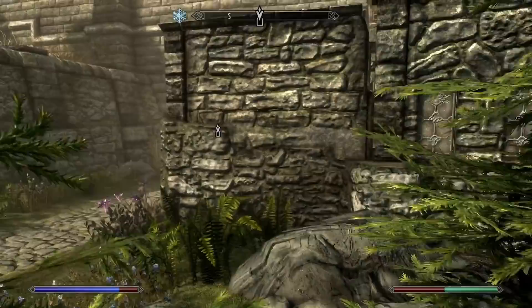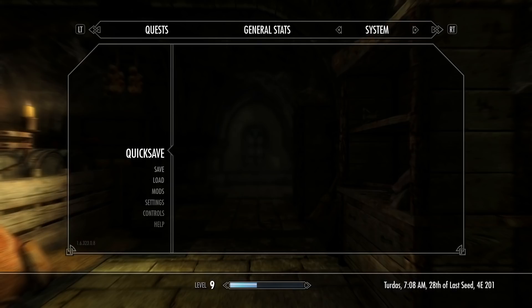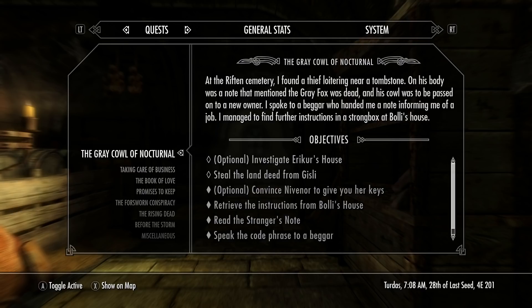Okay here we go — we've got Eriker's house. It's an optional objective to search his house, but we want to squeeze out every little bit of intrigue out of this new stuff, obviously. This is the Gray Cowl of Nocturnal, again an Oblivion reference. The Gray Cowl plays a huge part in The Elder Scrolls IV: Oblivion, at least for the Thieves Guild questline. At the Riften cemetery I found a thief loitering near a tombstone; on his body was a note that mentioned the Gray Fox was dead and his cowl was to be passed on to a new owner.